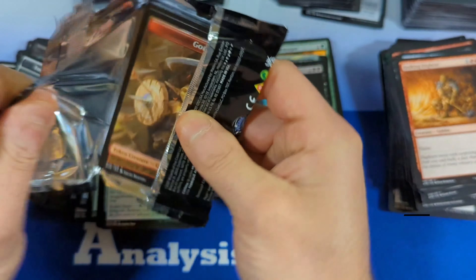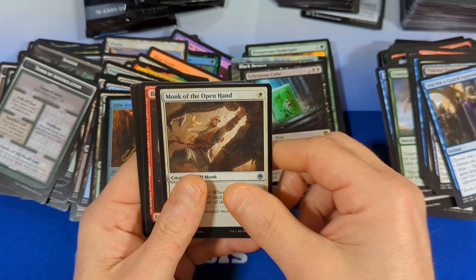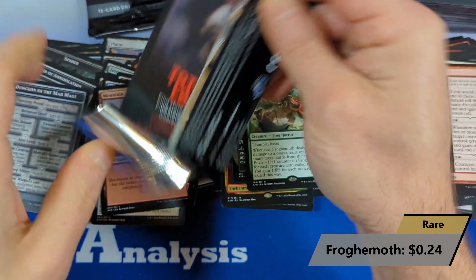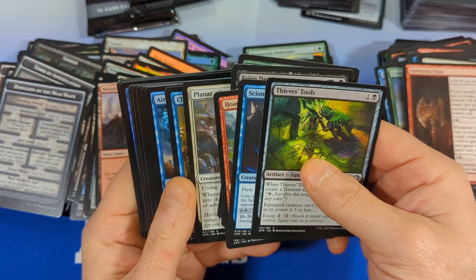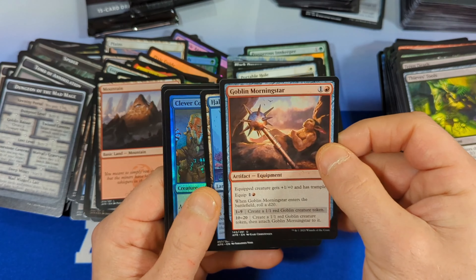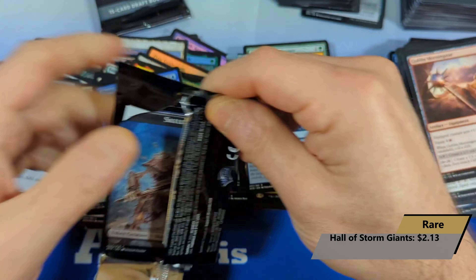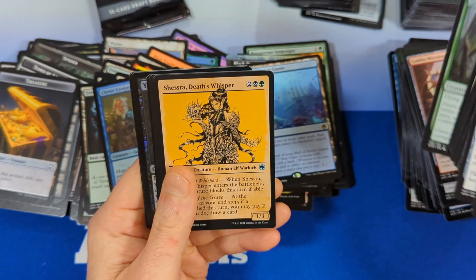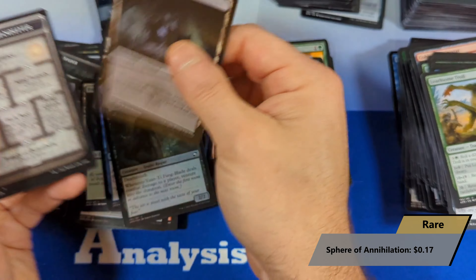Four packs to go. Monk of the Open Hand, Barbarian Class, and then a Froghemoth as our rare. I don't believe we've seen any card valued over $10 — so this is going to be what I call a bulk box. Basically you're just getting the $1 to $5 cards. There's a Portable Hole — a lot of consistent value, but not high value, so no lottery hits. Then we got a Hall of Storm Giants — it's definitely a land box. Clever Conjurer and a forest in the back. I don't know if we've hit the entire land cycle, but we've definitely hit a lot of them. Death's Whisper, Loathsome Troll, and a Sphere of Annihilation as our rare, with a foil Yewtai Fang Blade, and a swamp and another dungeon.